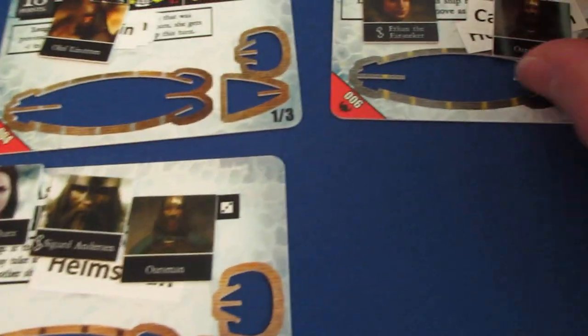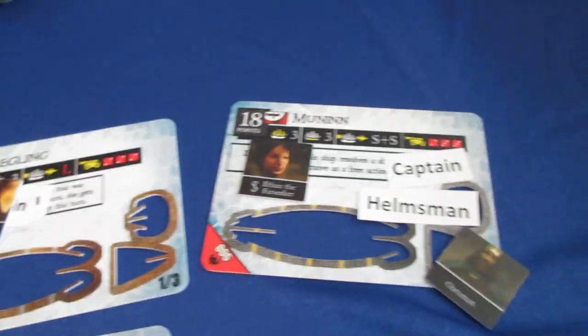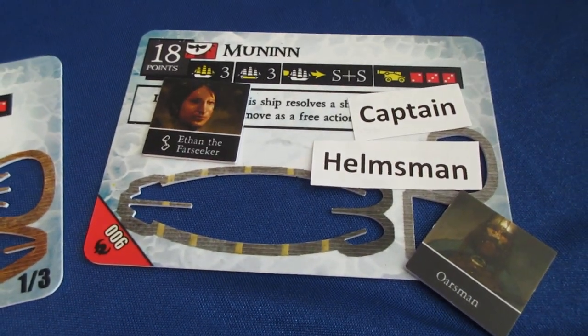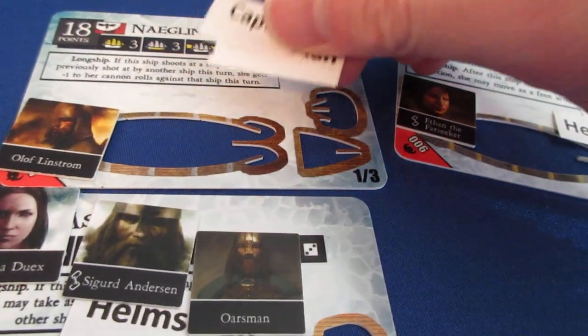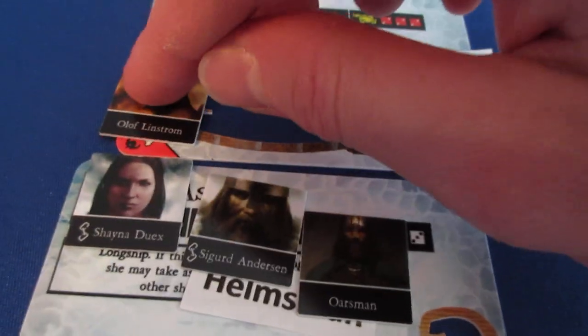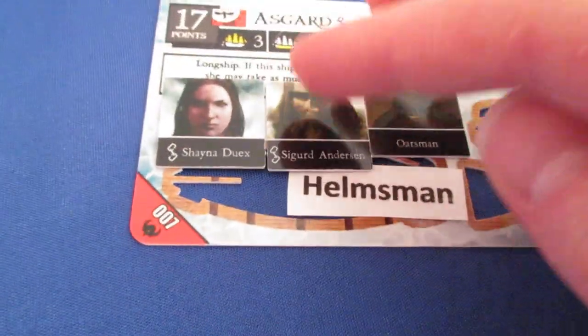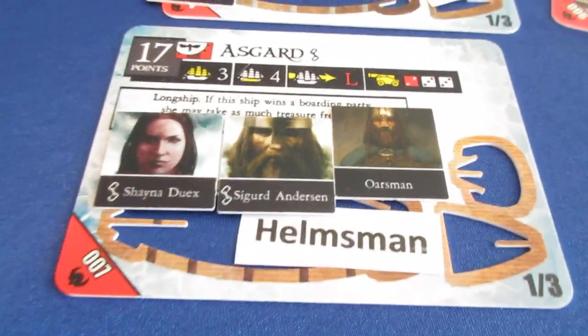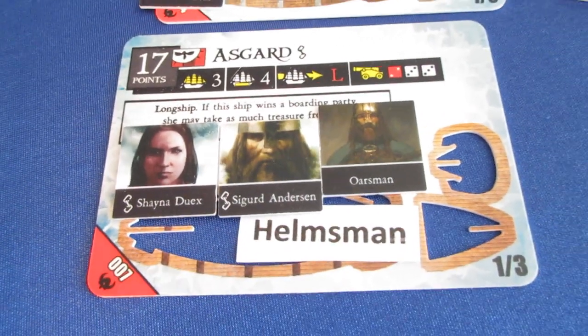These are the full crew setups for the Viking longships. I don't have Viking captains and helmsmen, so I'm just using my paper crew chips — even the Far Sea crew on the Munin who allows you to ignore terrain. The Nagling has Captain Helms the Norseman and Olaf Lindstrom as a Marine, so she's going to have seven rank-2 cannons basically with the Marine. And then a full setup on the Asgard with Shana and Sigurd Anderson. He's got the 8A ability — Admiral's action, roll a 6, any ship near the fleet gets two actions. And then Shana's got reroll, which is perfect for that ability.